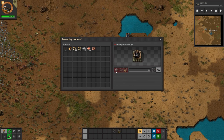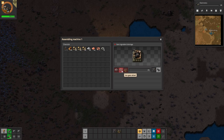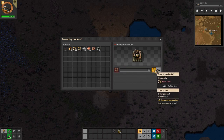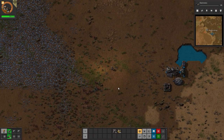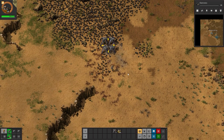We need plates, gears, and stone furnaces. Let's swap the assembler over to produce gears, then stone furnaces - we had 104 out of 111, so this won't affect us at all. We got six stone furnaces. Let's rotate these assemblers so they feed each other, which is nice.